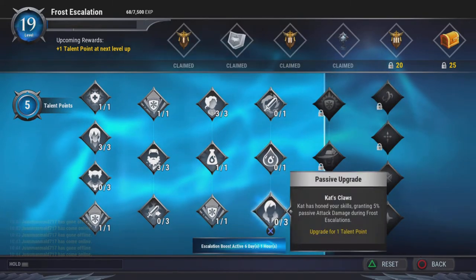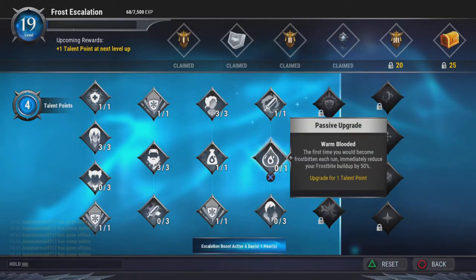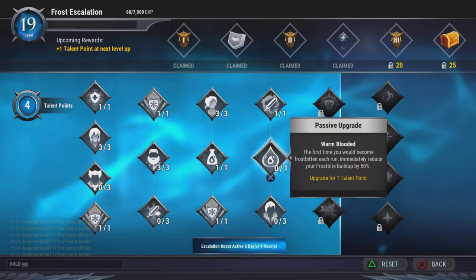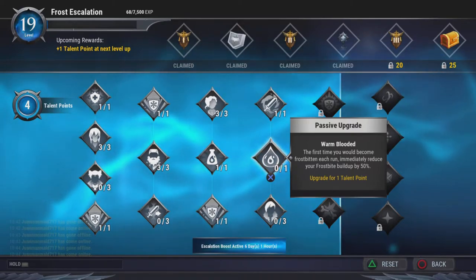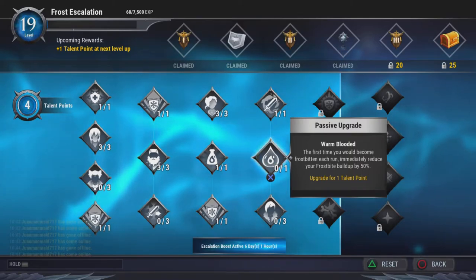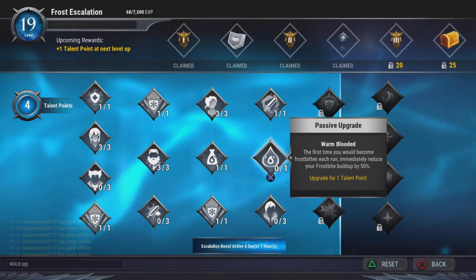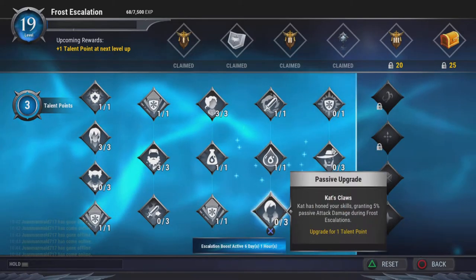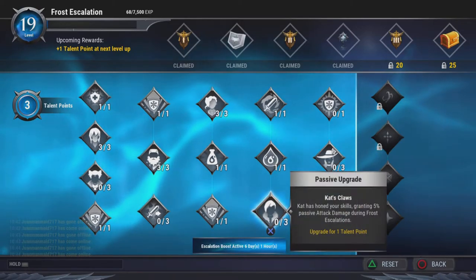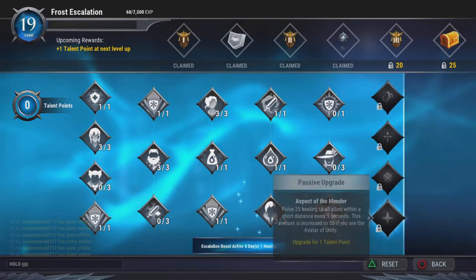Warm Bloody — 100% definite. The first time you become frostbitten it immediately reduces your frostbite build-up by 50%, which will make you no longer frostbitten so you can just continue fighting. Passive attack damage is also an option if you want it.